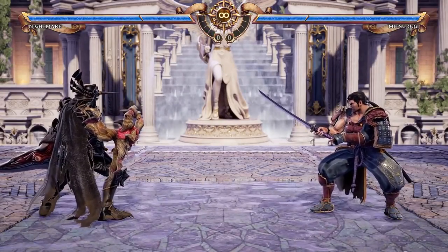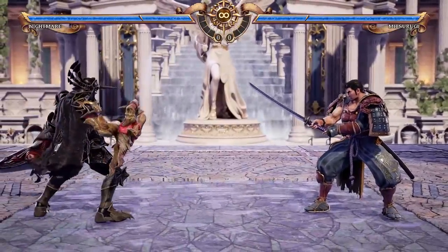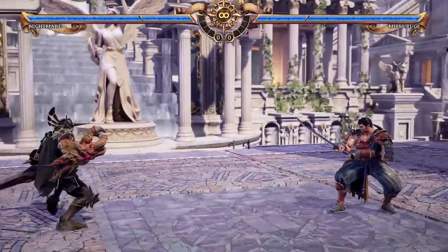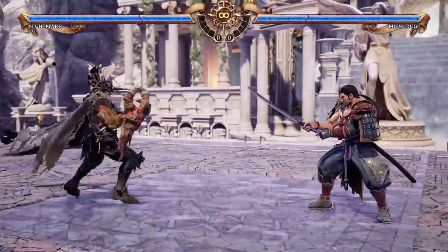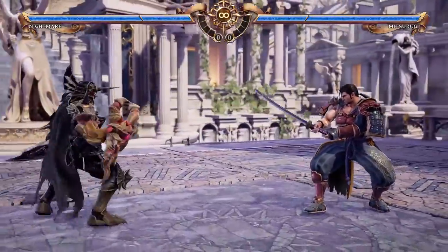Soulcalibur is a 3D fighting game where you have to defeat your opponent by reducing their health bar to zero. One of Soulcalibur's peculiarities is surely its emphasis on movement — you can freely and quite swiftly move in any of the 8 directions.